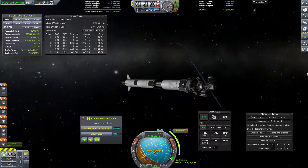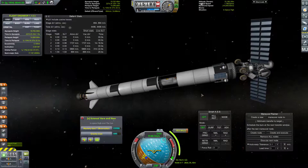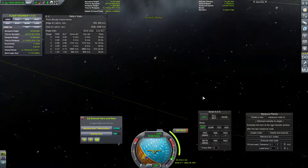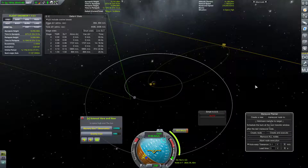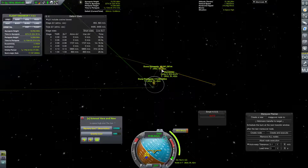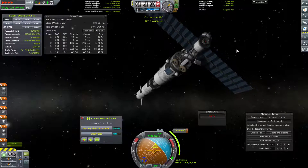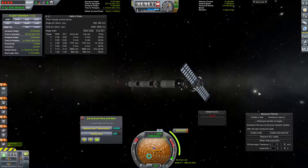Hello everybody and welcome back to Kerbal Space Program where I guess third time's the charm. This is our third attempt to land this rover on Duna. I don't like to admit how many times I have failed this, but it is what it is. So we're going to go ahead and execute this next node, which is just a simple braking burn once we get to our apoapsis over Duna. That'll just be a simple 900 meter per second burn, shouldn't be too bad. It is like a year away though, so maybe I should have warped there before I started this episode.